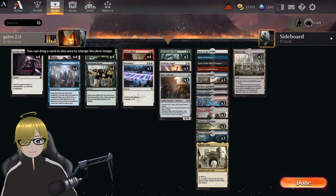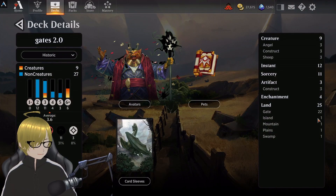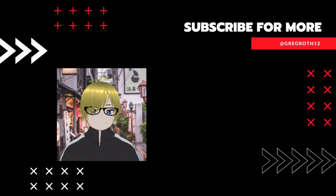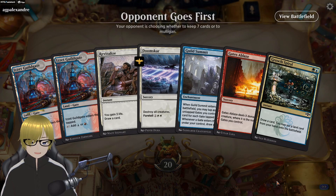It is what it is. So with me adding that last Maze's End, just because I like having three of them, it is 25 lands now. The average is 3.6, it's not that bad. But let's play, let's have some fun. Alright boys — and mostly boys, and pretty much only boys — let's see what we got.